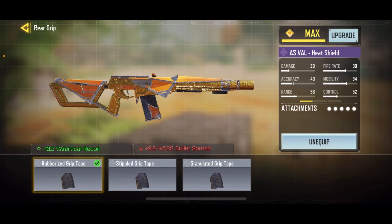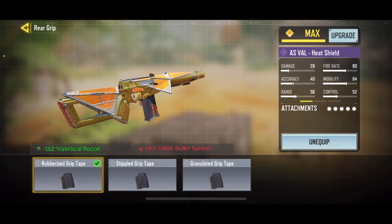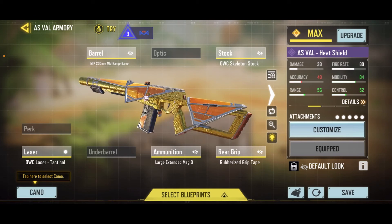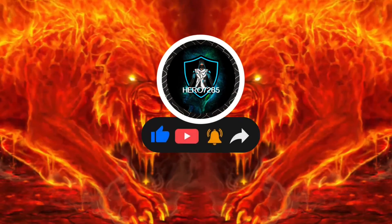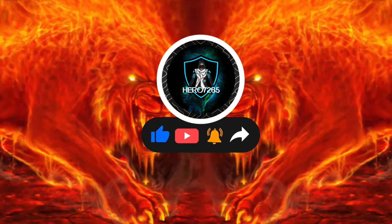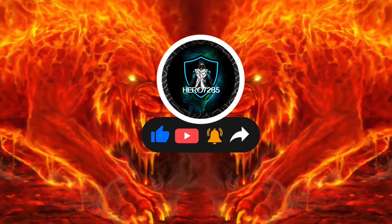Finally, we have the rubberized grip tape because it adds vertical recoil control, and with the fast fire rate it's going to help manage the extra recoil on the gun. This skin has a customized iron sight — I got it from a battle pass a couple months ago. Put down in the comments what gun build I should do next. Thanks!